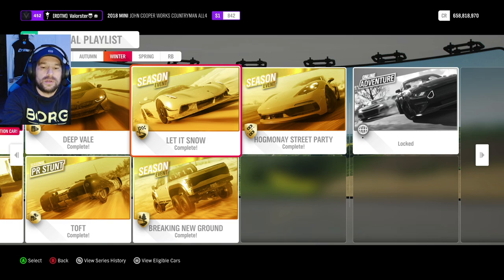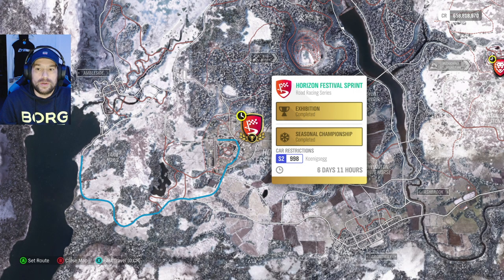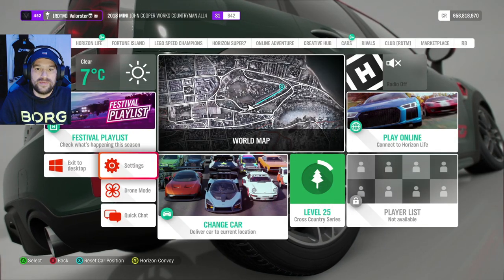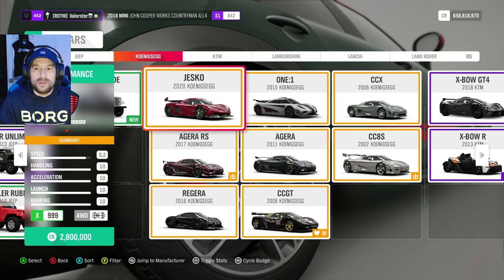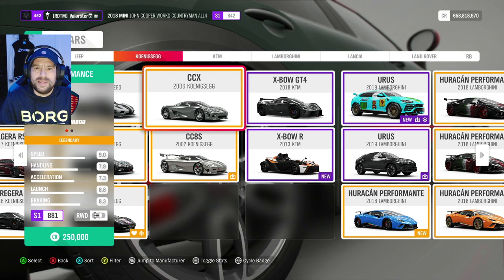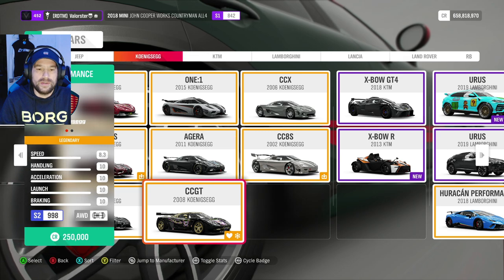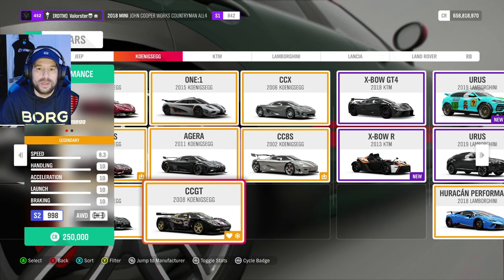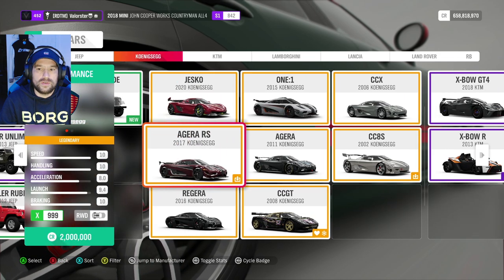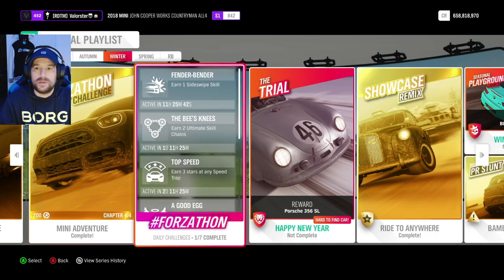Let it Snow — let's have a look. You need a Koenigsegg S2 and it is road racing. The CCX is a very good car if you don't have the CC8S, which is car pass. I have a tune for that and have no problems winning with it. If you have the CC8S, that one is a little bit better. I don't recommend the others because they just don't steer. You can win the Jesco with this championship.